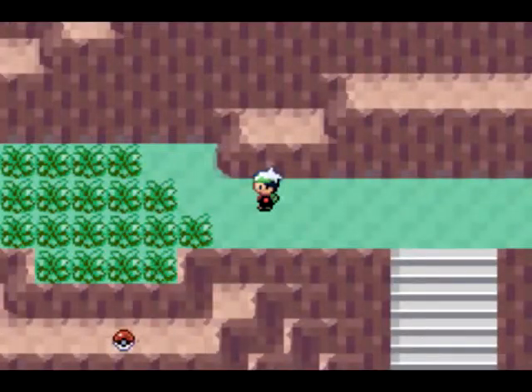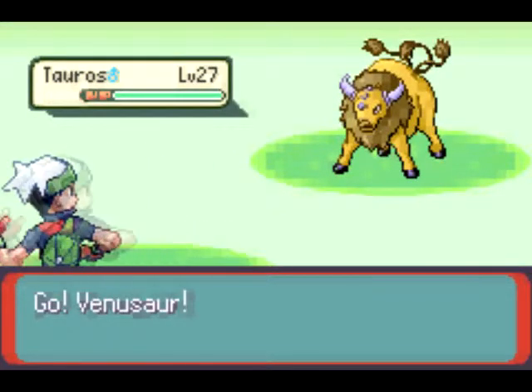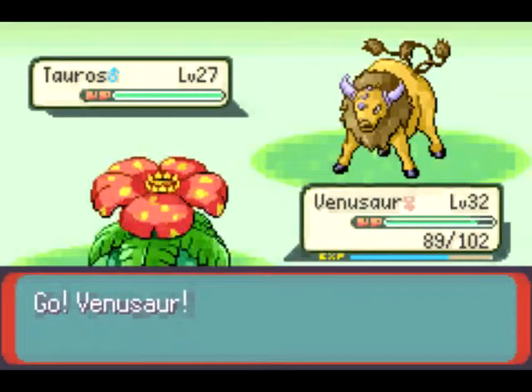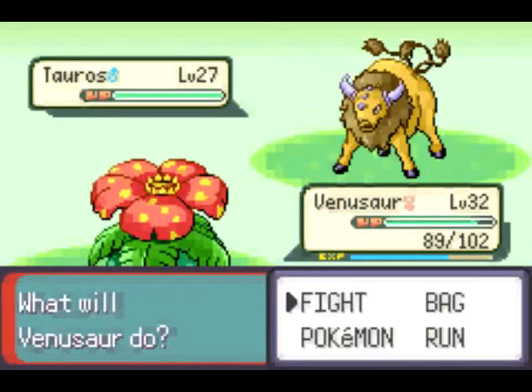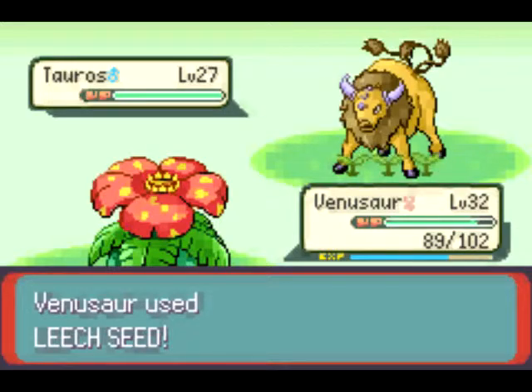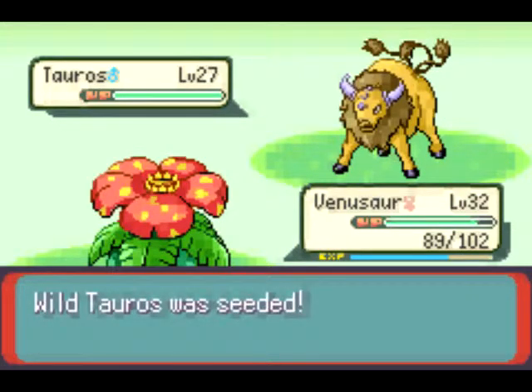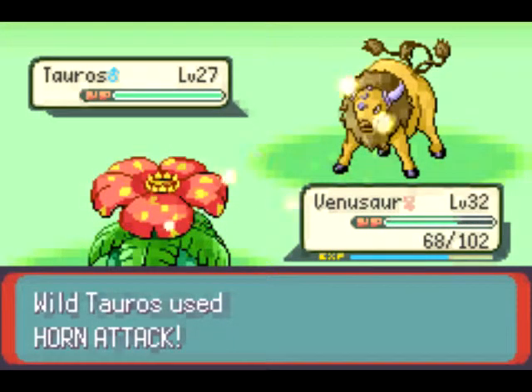I found an item down there — I wouldn't know how to go about getting it except by going down there. She's using a Horn Attack. I shouldn't have said that, but I did — 'it's horny.' We knock it down a few pegs with Leech Seed and take a little damage back.